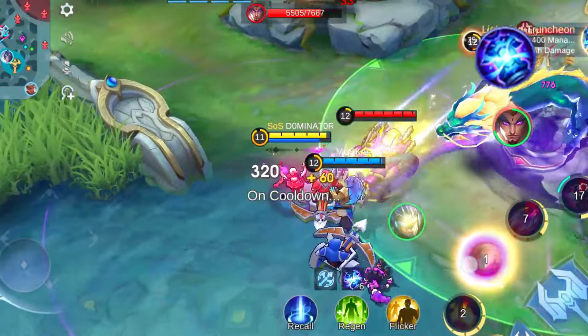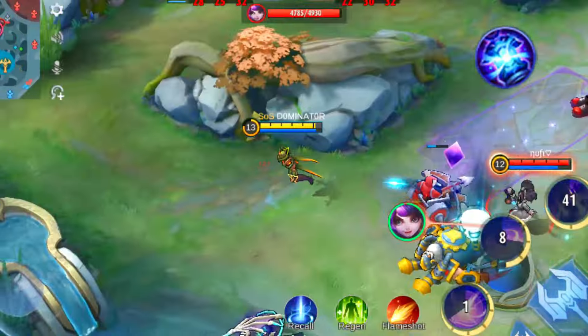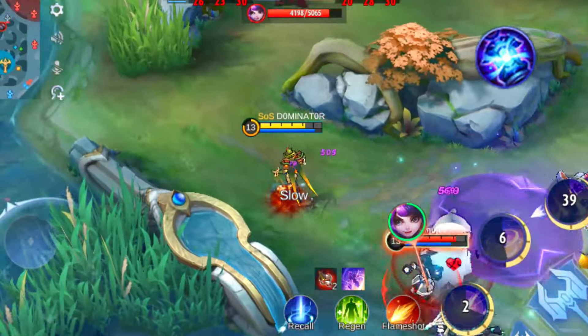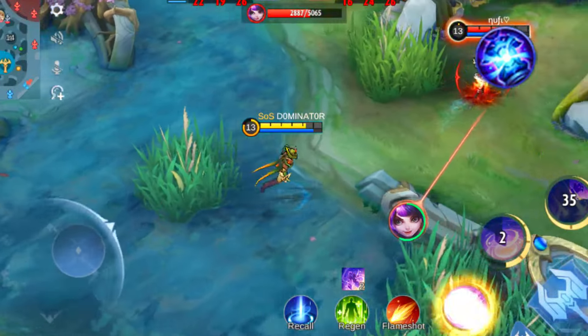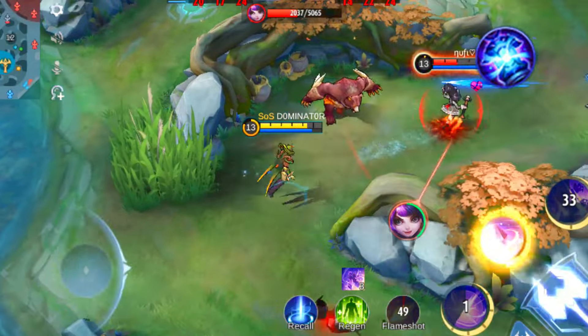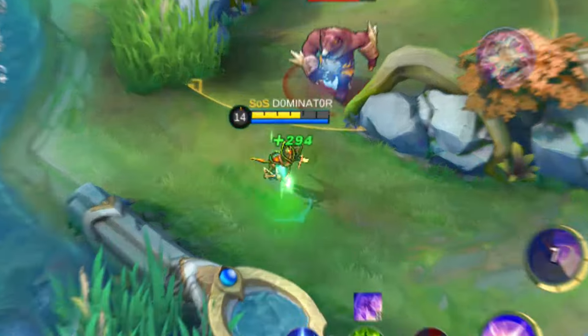This item is reserved for heroes who unleash continuous damage through their skills. It's less effective for those with high burst damage combos, as it takes time to reach maximum stacks. Choose Concentrated Energy wisely for sustained magical onslaughts — on heroes like Alice, Cyclops, Lunox and Lylia.